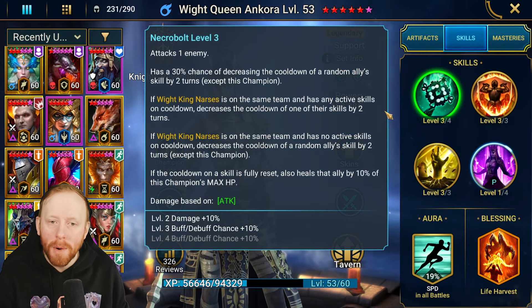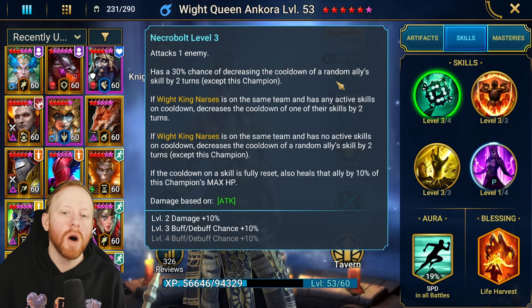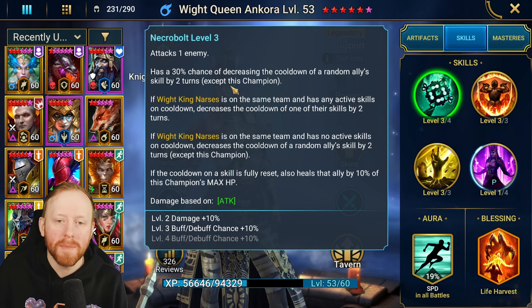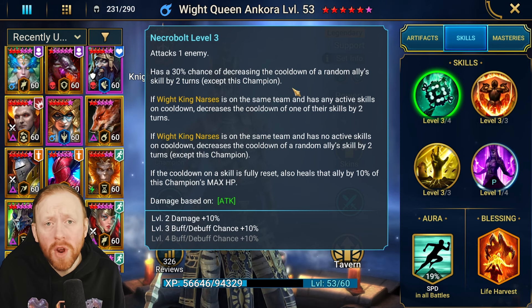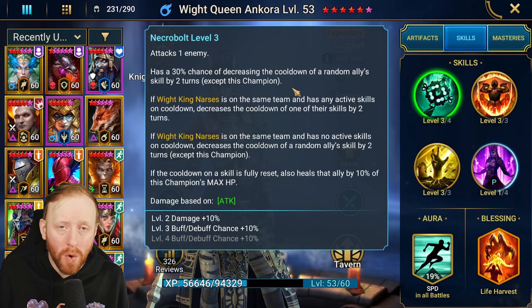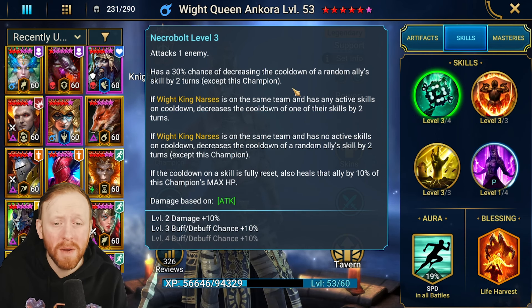The A1 Necrobolt attacks one enemy and has a 30% chance — booked to 50% — of decreasing the cooldown of a random ally skill by two turns, except this champion. This is actually quite useful. It's only a 50-50 chance, but in places like Hydra you can get really powerful abilities back a lot quicker. Two turns is quite good — most skills are three to four turn cooldowns, so you're getting about half to 75% of your cooldown back. It's very powerful.